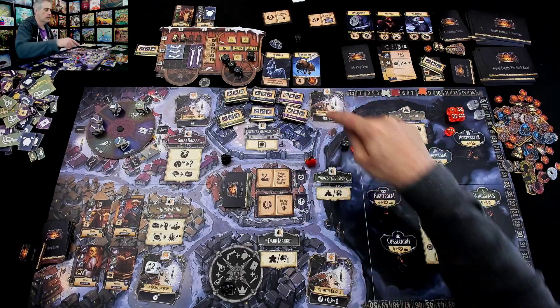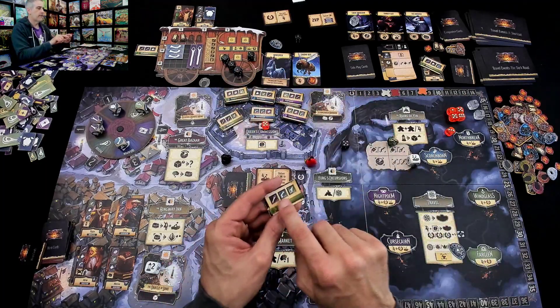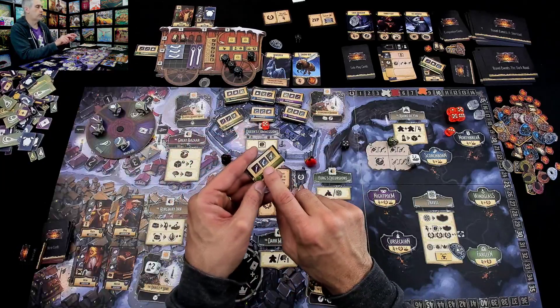Let's do the commission first. I'm taking another Windglass commission. So I have done that, and this is a commission that wants potions and guns.